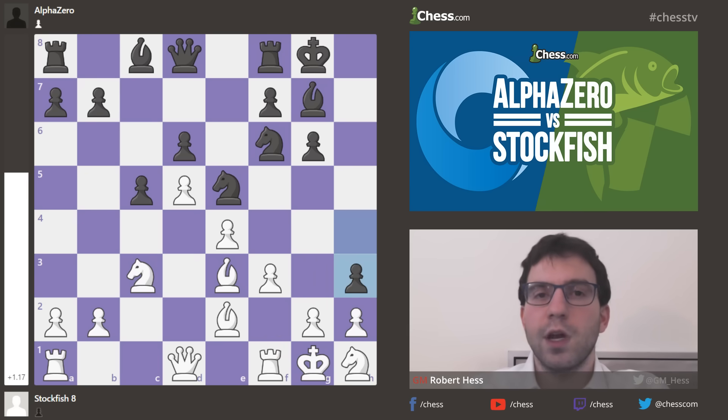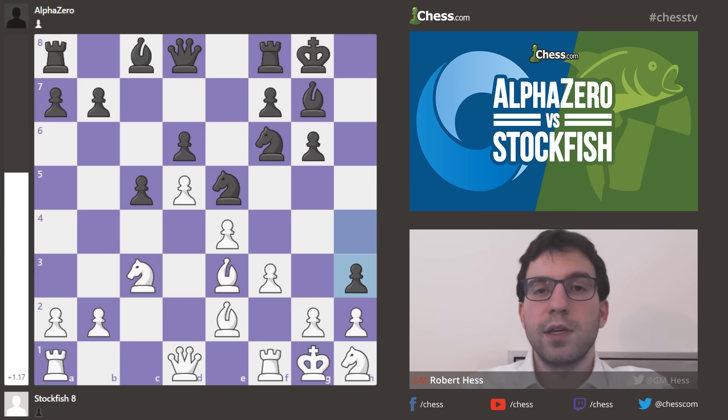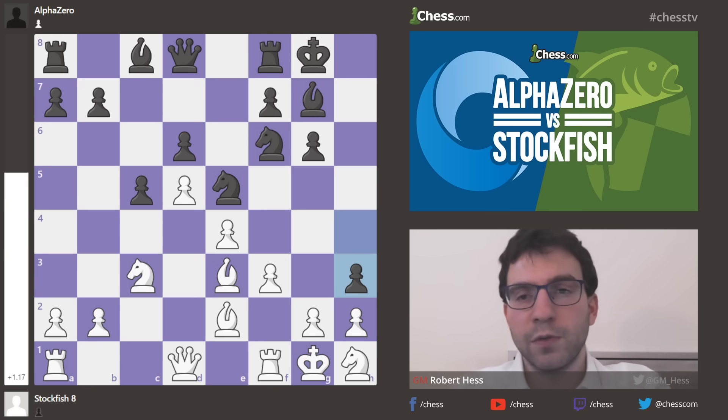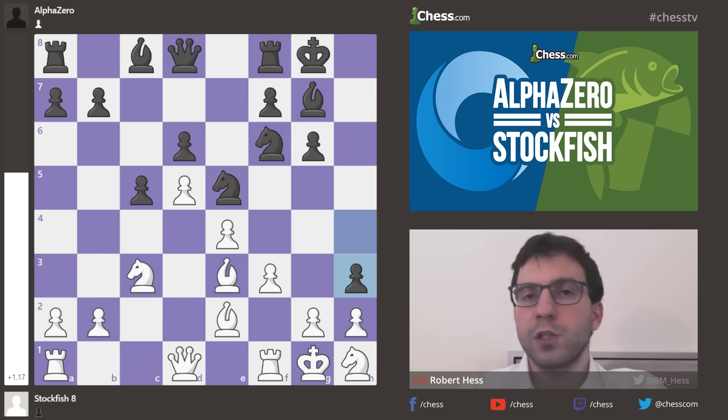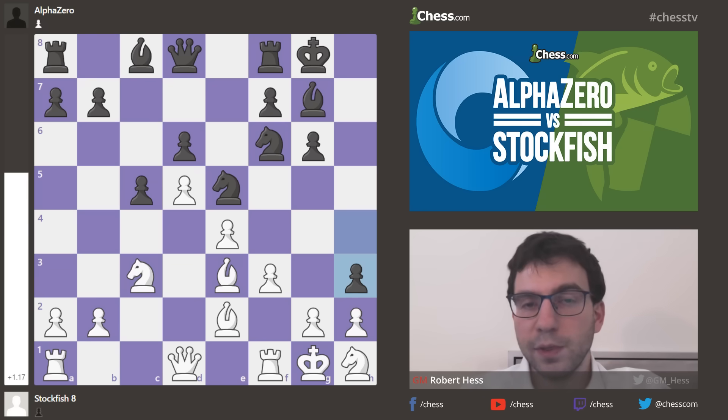Look at the evaluation on the left side of the board here — 1.17 in white's favor. So Stockfish, which is the engine that the chess comp server uses, likes the position. You need to analyze the position in more depth, but it says white is better. But AlphaZero doesn't believe that.